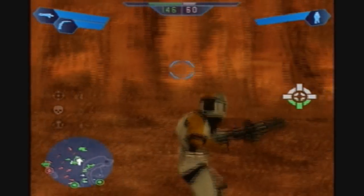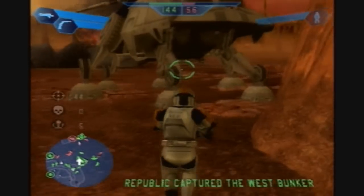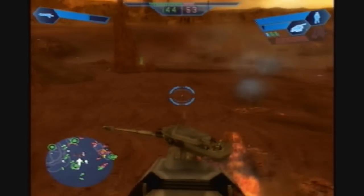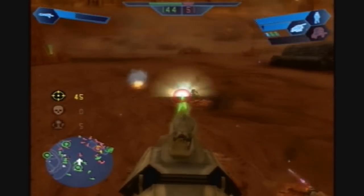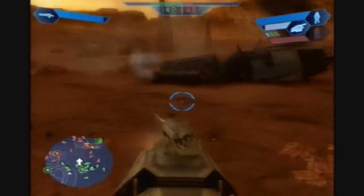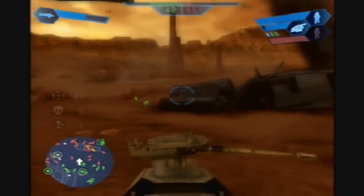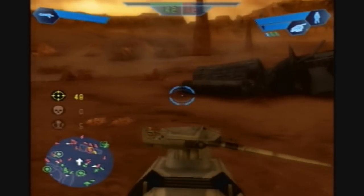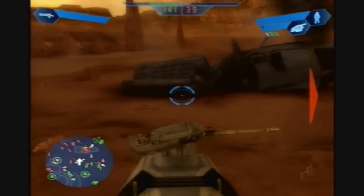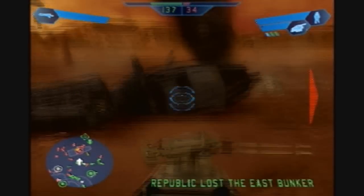I'm gonna get out here and help capture this thing. Let's jump back in the AT-TE and take care of that guy. These things aren't invincible — there are times where you really have to take out the enemy heavy weapons units. I haven't explained the units at all so far. Basically, each side has five units.